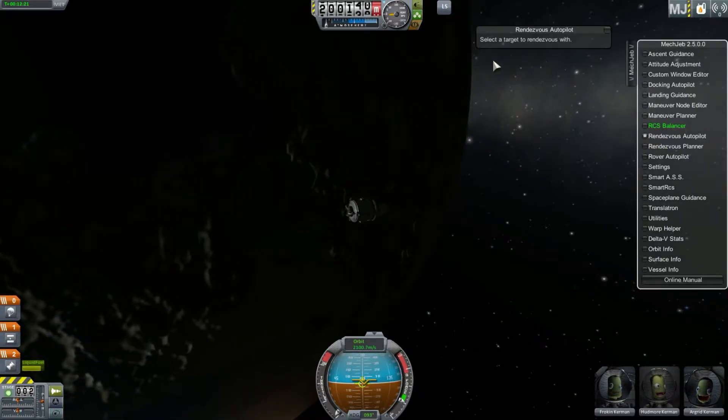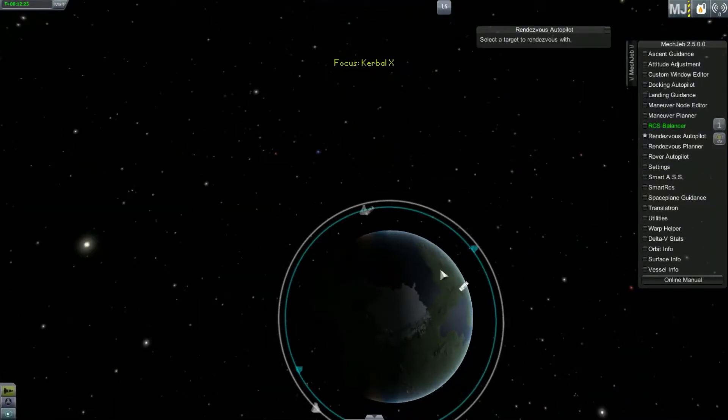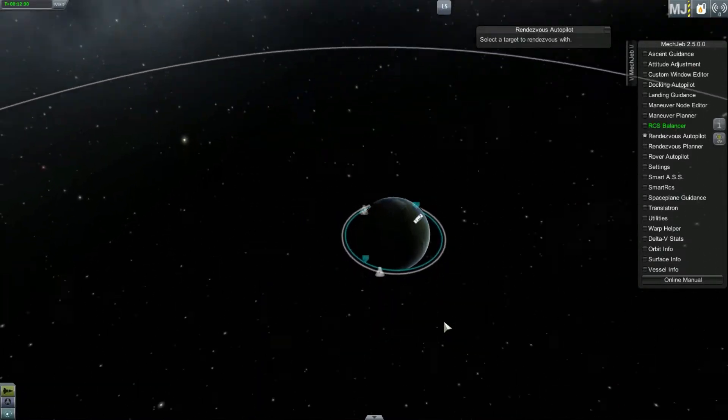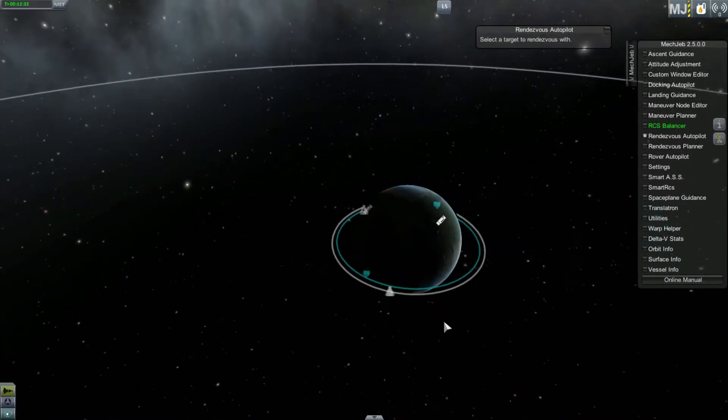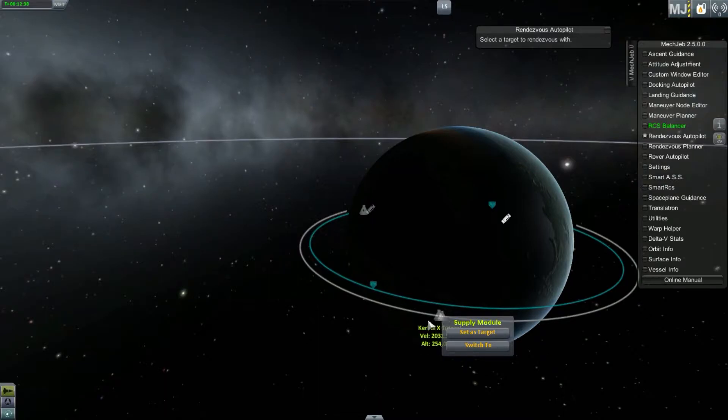The first thing we'll need to do is select a target to rendezvous with. In this instance, I'm just going to go to one of my space stations, which happen to be very close together. We'll do the supply module because that is my main space station, so we'll set that as the target.